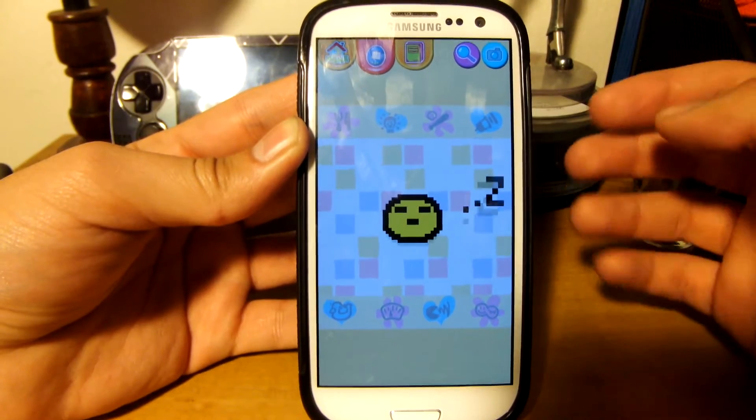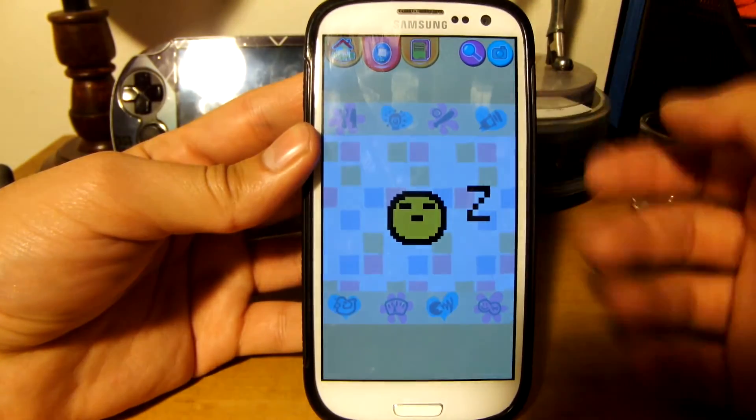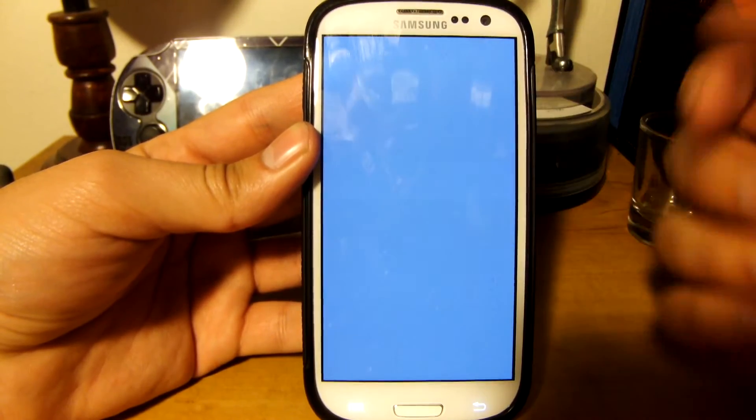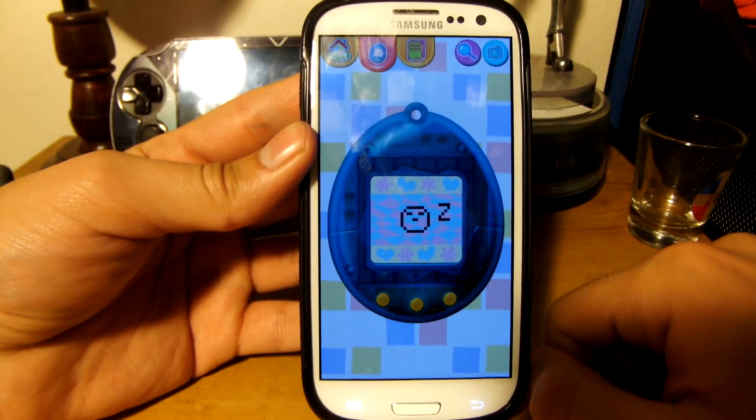When your Tamagotchi starts evolving or upgrading in the app viewfinder mode, he changes color. It's random — there's no predetermined set to find out what color he turns into, but it changes color.